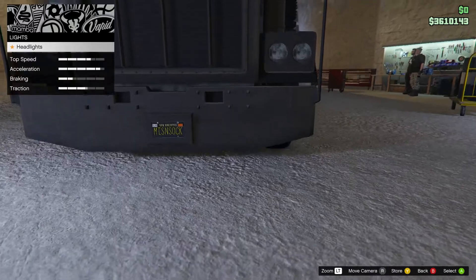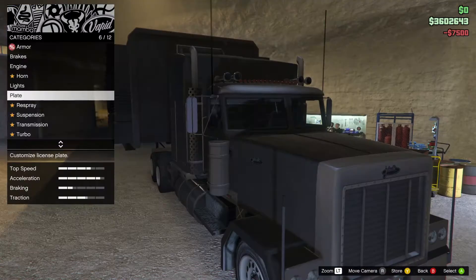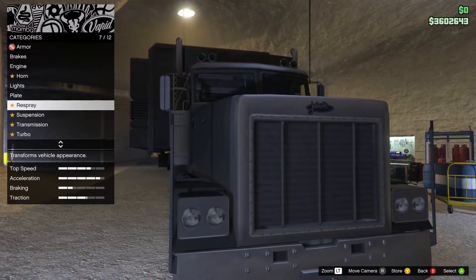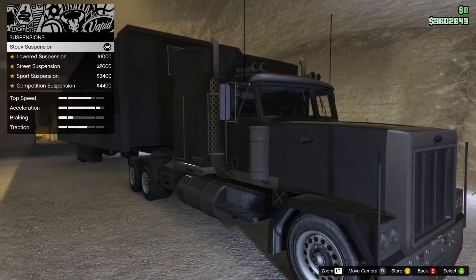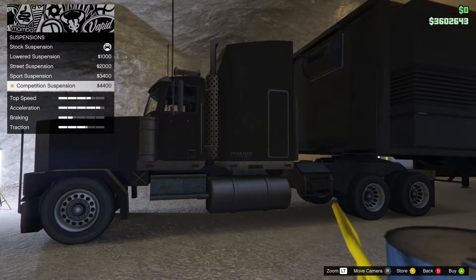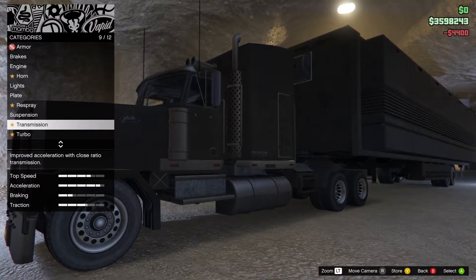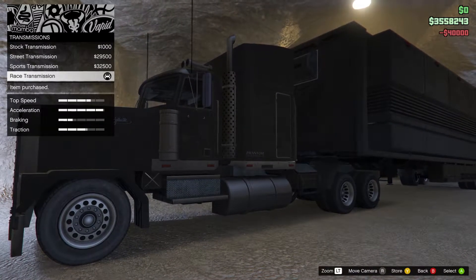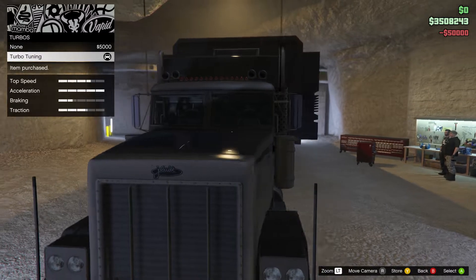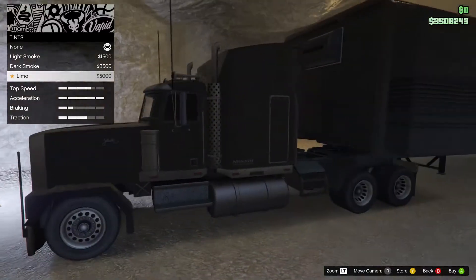For lights it looks like just one option — headlights — for 7,500. Too bad, because trucks usually have other lights. The plate change from the trailer also changes the truck, so we don't need to redo that. Suspension — you can't resist lowering it — competition suspension for 3,400. Transmission: race transmission for 40,000 to help our gears, and turbo for 50,000. Windows: tinted, just the sides for 5,000.